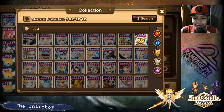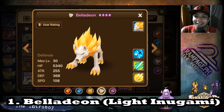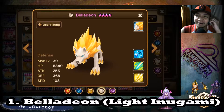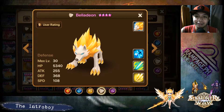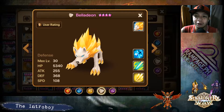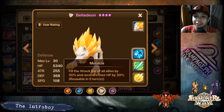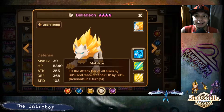So I'm gonna start with our favorite — it's gonna be Bella, Belladian, whatever you call it. It's commonly known as Bella and is a natural three-star monster. He's one of the best healers since his skill fills the attack bar by 30% and also recovers HP by 30%, which is a great heal and a good tool to boost the attack bar of allied monsters.